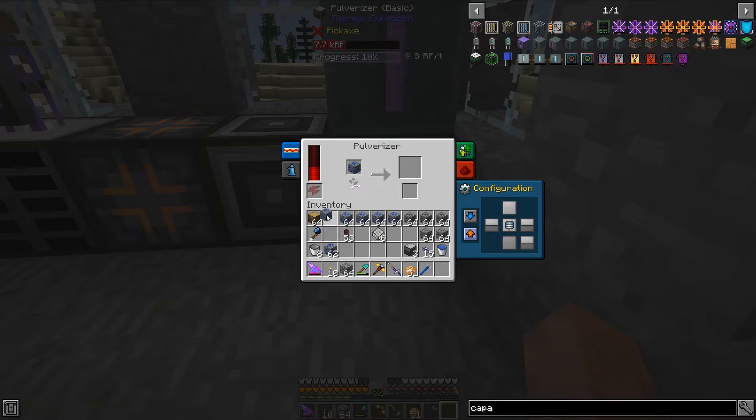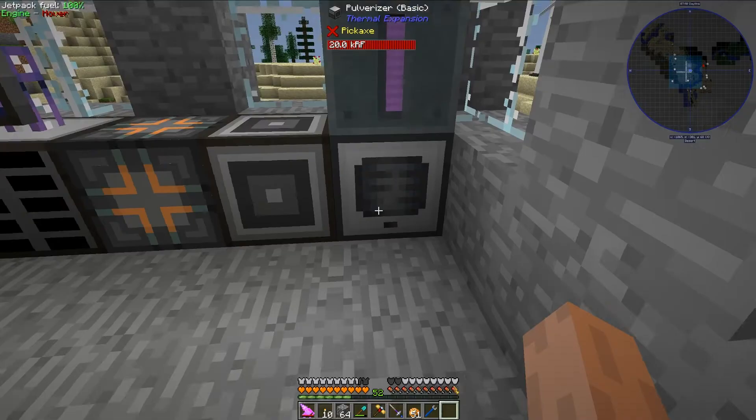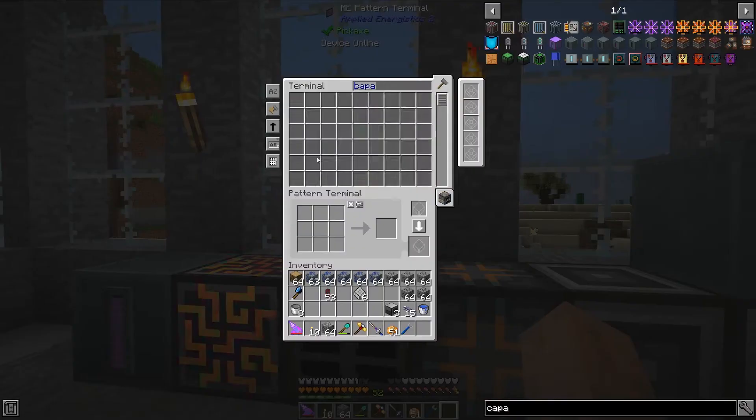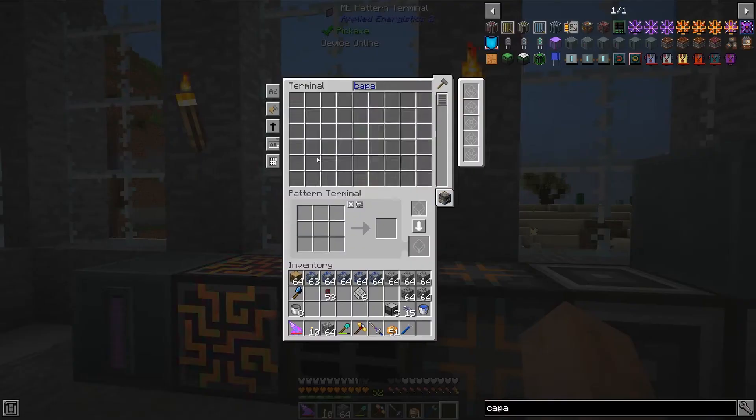So let's actually look up the recipe while that's going. If I right-click here and look up the pulverizer recipe, we actually will get 10 lapis for each lapis lazuli ore. I'm not going to be worrying about the sulfur right here, but as you can see we have 10 lapis in here. If I go ahead and set the left side to be output, it should go ahead and output into the ME system. So we have 10 lapis lazuli now in the system.